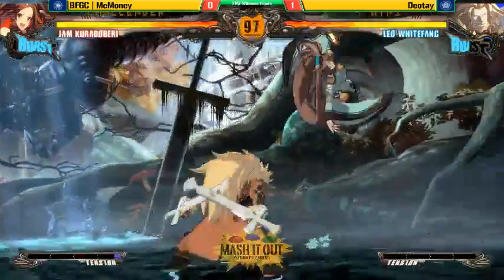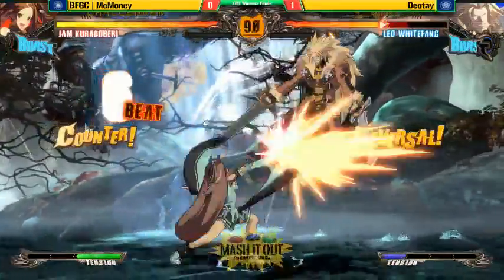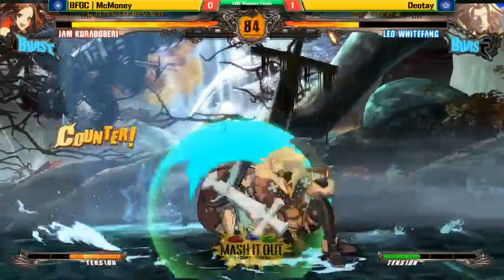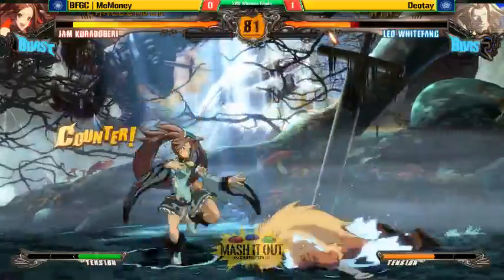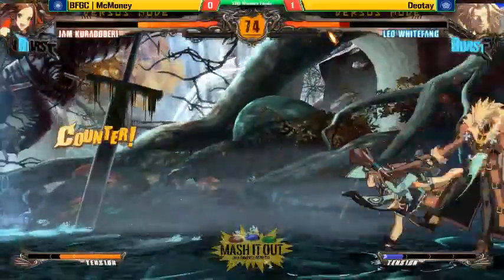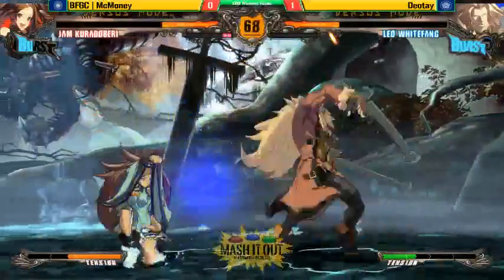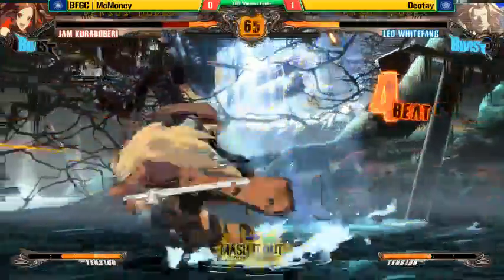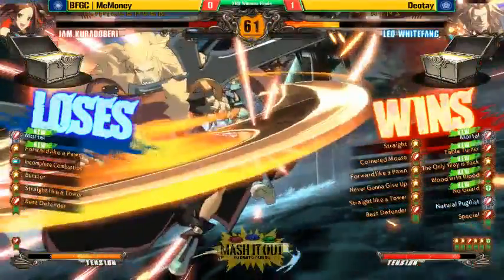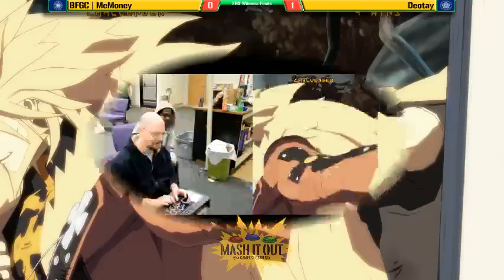Diate is in the lead right now. Misses the shield. We got a card, we got a combo, got the neutral setting up. Diate comes in with the air but misses it. McMoney with the defense. Side switching. McMoney's getting hit by that DP way too much — he's too greedy. He keeps trying to go in and gets punished for it. Leo's DP is just invincible, and he's not capitalizing on the fact that Diate is doing it almost all the time.